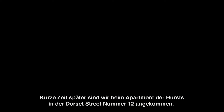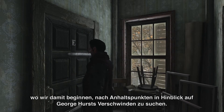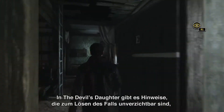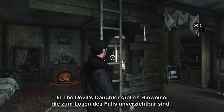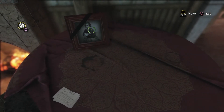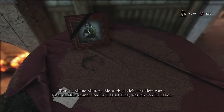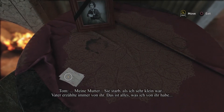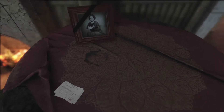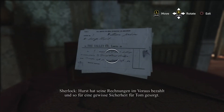A few moments later, we are now at the Hurst's apartment on 12 Dorset Street, where we can start looking for clues about George Hurst's disappearance. In The Devil's Daughter, there are clues that are essential to solving the case, and others that will simply give you more insight about the game's lore. My mother, sir — she died when I was very young. My father told me what she was like, but that's all I have. I'm sorry, Tom. My mother left me when I was very young, too. Hurst covered his bills ahead of time, thus providing Tom with security and sustenance.